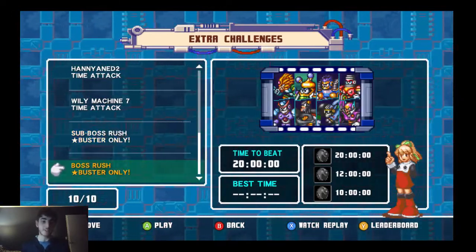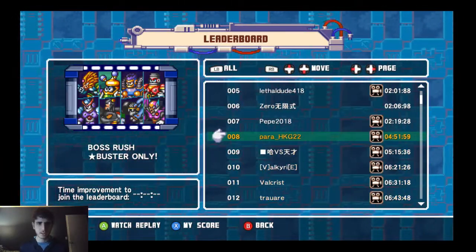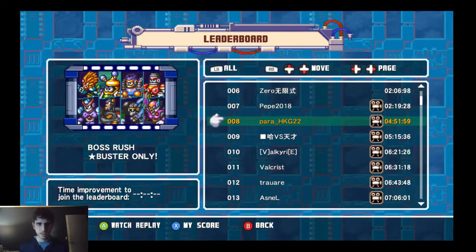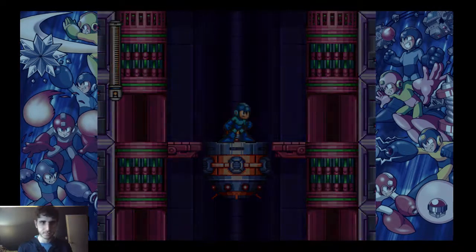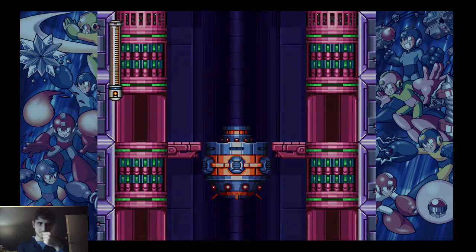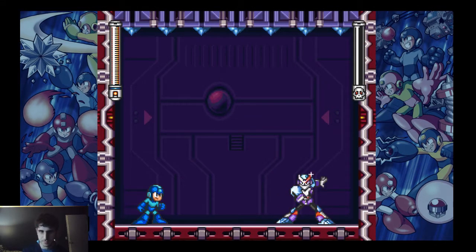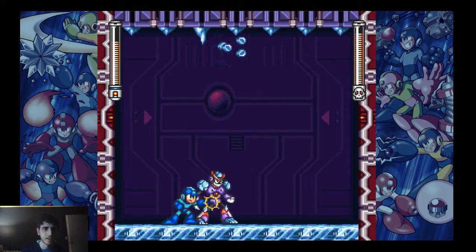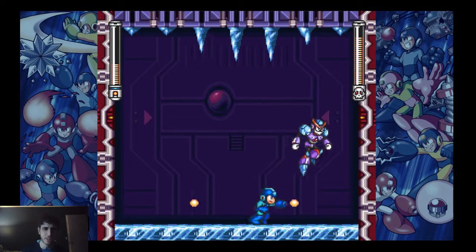The last Mega Man 7 challenge is the boss rush — buster only. Some people clearly hacked, which is really stupid. I'll go with Para H HKG 22, about four minutes. As you can see, you only have the Mega Buster and Rush Coil — so good luck. Beating these bosses buster only is quite hard. He's starting with Freeze Man. You can die about once per boss and still be okay if you have your wits about you.